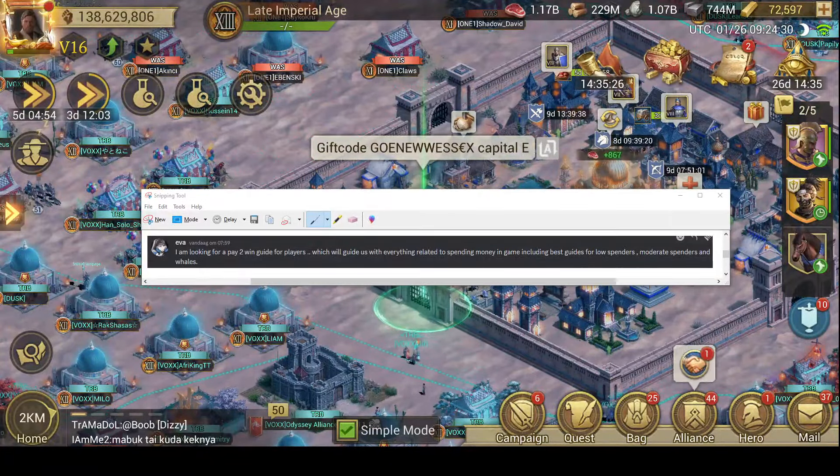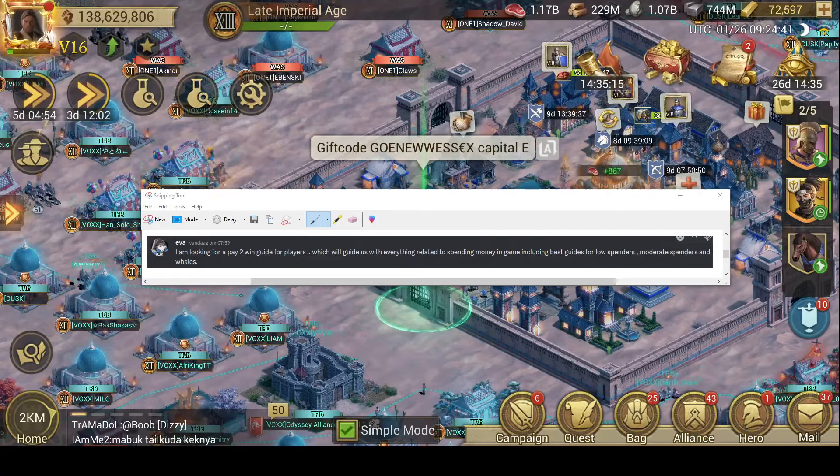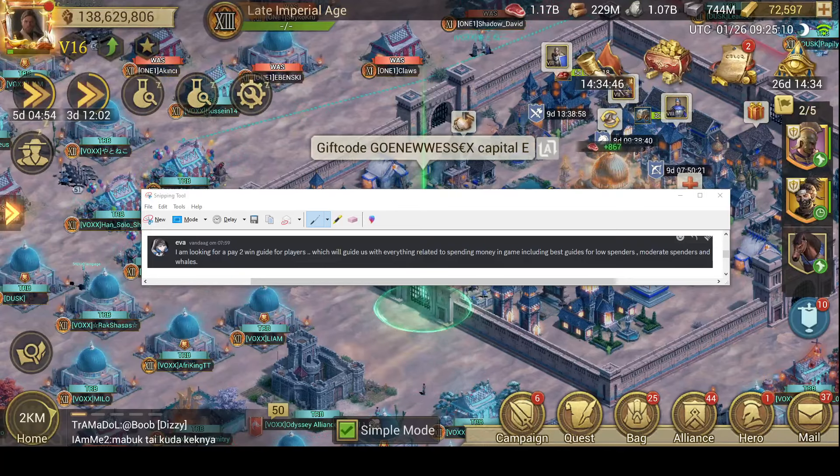Good morning friends. I got the request to make a pay-to-win guide so I will try my best. I do everything off script so I have a few pointers beside me: low spender, mid-tier spender, and whale. It depends a bit from player to player. I will talk a lot about how to spend and when to spend, and not only about individual packs — because it's more important to spend at the right moments.